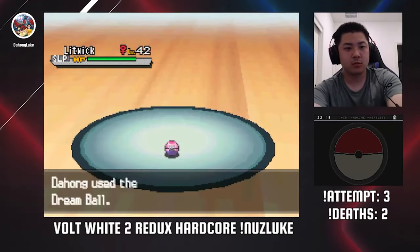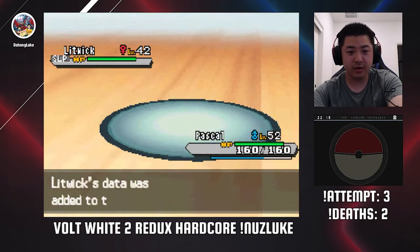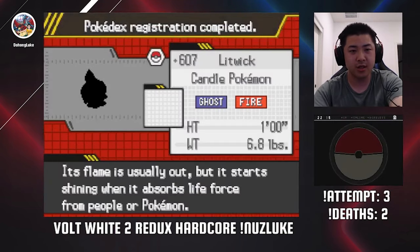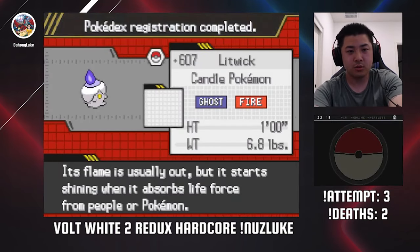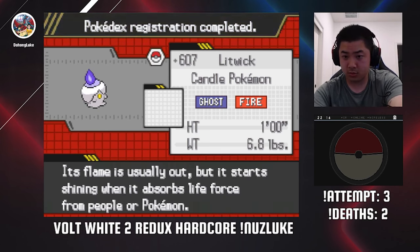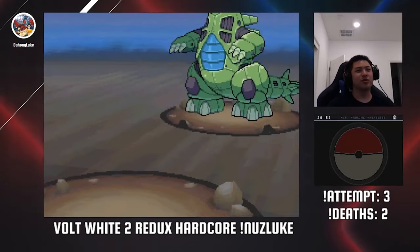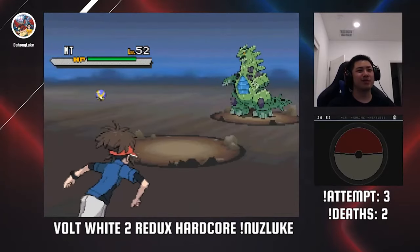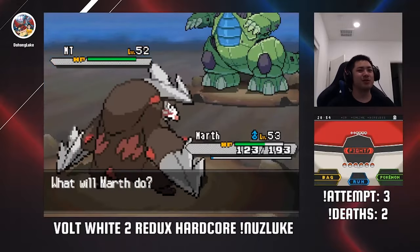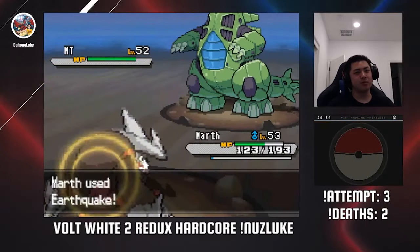Fast forward to the Celestial Tower, and I get one of the biggest encounters of the run in this Litwick. Chandelure is an amazing Pokemon, and combined with the fact that mine had a plus-speed nature and 31 Special Attack IVs, this was going to be a force to be reckoned with. Before the Skyla battle, there is one against Colress, where he uses fake mons from the Pokéstar Studios. They all have a base stat total of 600 with 100 across the board.